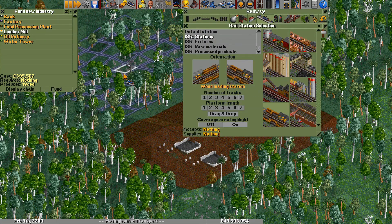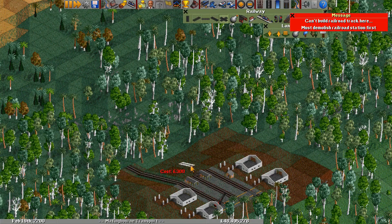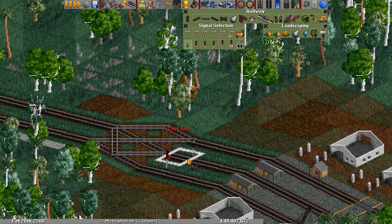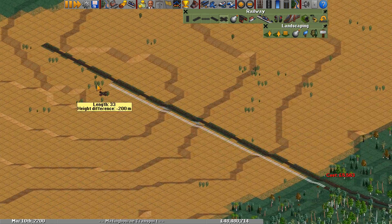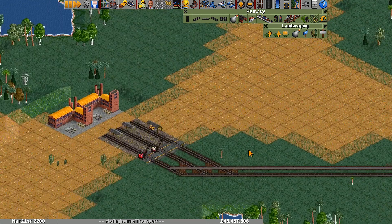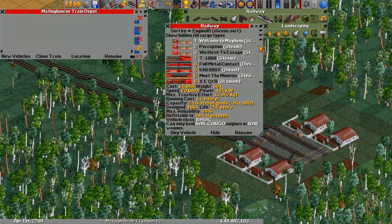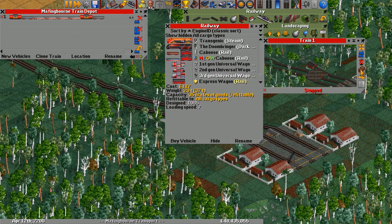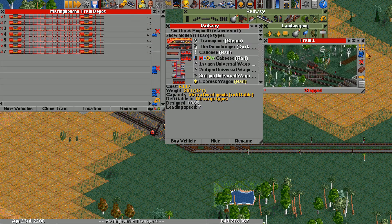Another unique aspect of the lumber mill is that, in the game code, it is specified as a processing industry — more commonly called a secondary industry — which puts it in the same category as factories, sawmills, oil refineries, etc. This means two big things. First, it follows the secondary industry closing behavior, which means as long as it has produced cargo in the last five years, it is automatically protected from closing, so lumber mills will basically never close. The second and more important thing is that you can actually fund lumber mills and choose their location even if primary industry construction is turned off in the game settings.